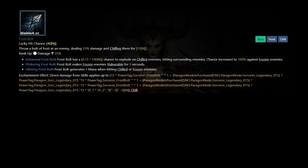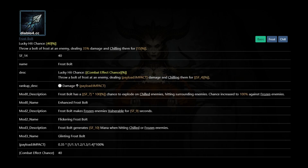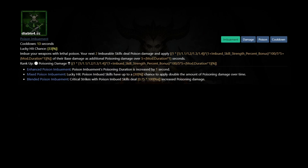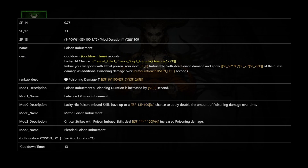Let's take a look at datamined game files and show you how I arrived at the spreadsheet for each individual LHC. Starting with Frostbolt — the Frostbolt's description tells us that its LHC is its combat effect hit chance, which is 40. This also checks out with SF14. SF's are essentially attributes of the skill, which in this case is the Lucky Hit Chance. For Poison Imbuement, from its description we can see that its LHC says combat effect chance override 17, referring to SF17, which tells us that its LHC is 33%.